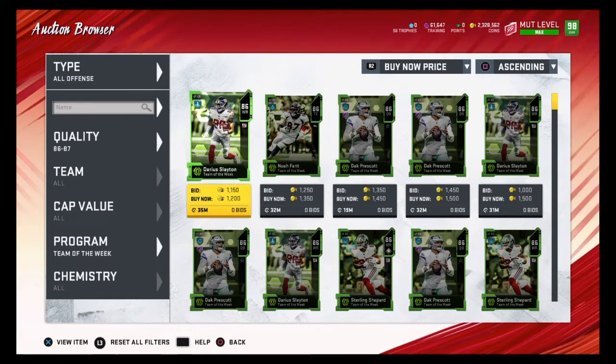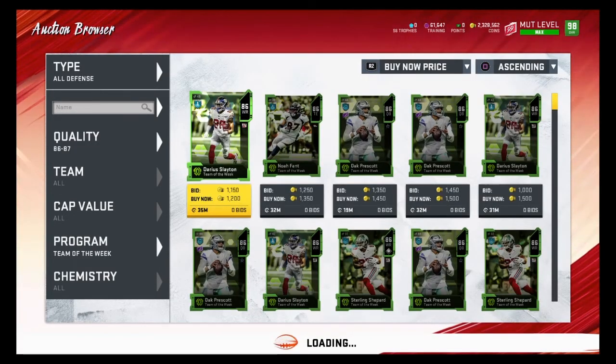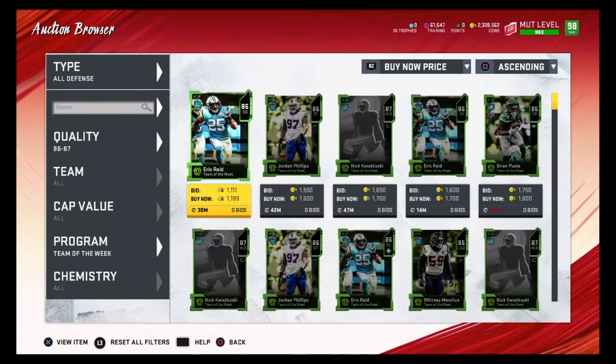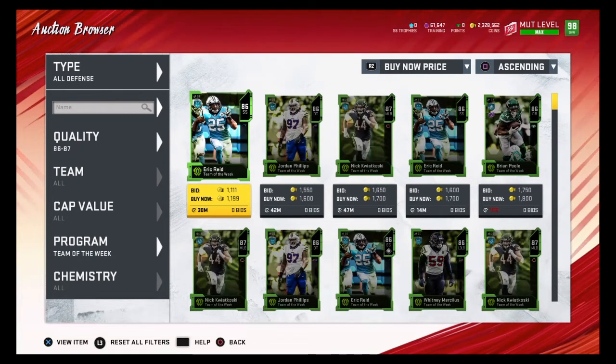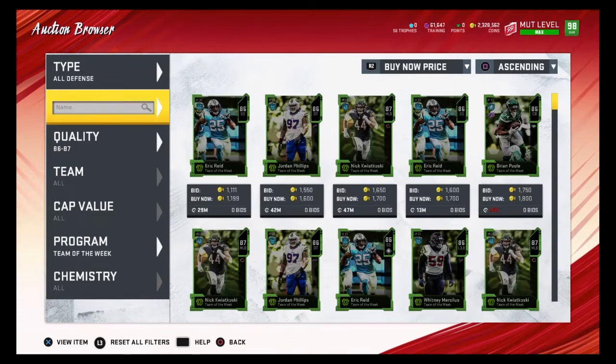As you can see, 1200 coins — any of these cards under 1300 coins would be good snipes. We're still missing about 14 minutes of the auction, but that's fine. For 87 overalls, they quicksell for 1800 training, so you want to find 87 overalls for 1800 coins or less and 86 overalls for 1300 coins or less.